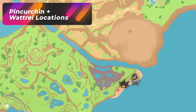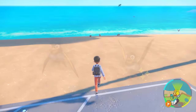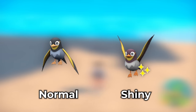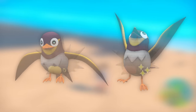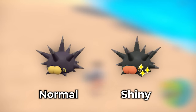This is going to be a Pincurchin and Wattrel hunt. This can pretty much be done on almost any single beach. What we're going to be looking for with the Wattrel is a more purple color on their head — a nice purple hue, a little different than the usual one. Its crest is going to be a lot lighter as well. The Pincurchins are going to be much blacker, and their snouts are going to have orange on them.